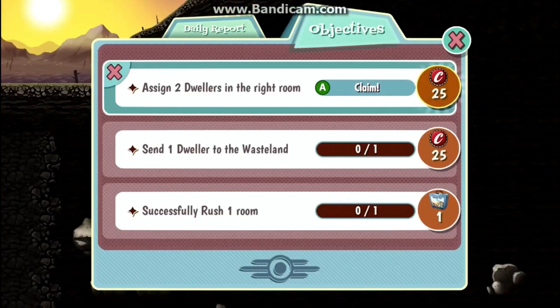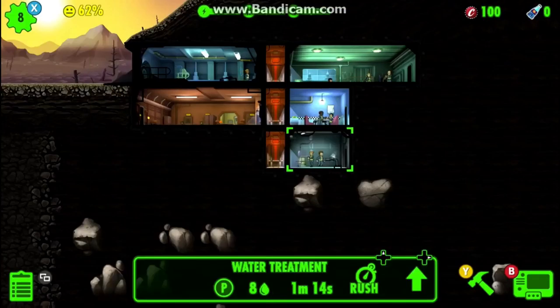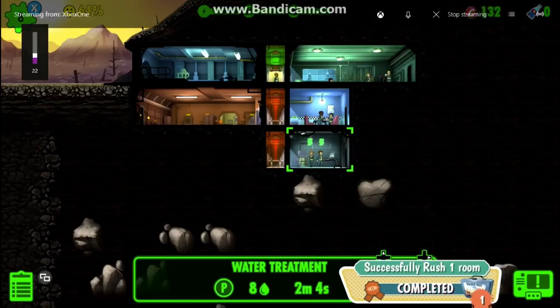We have missions right here. The first one was to assign two dwellers to the right room — we did that. Now we need to collect 50 water, so I'll just rush this room to get water quick.